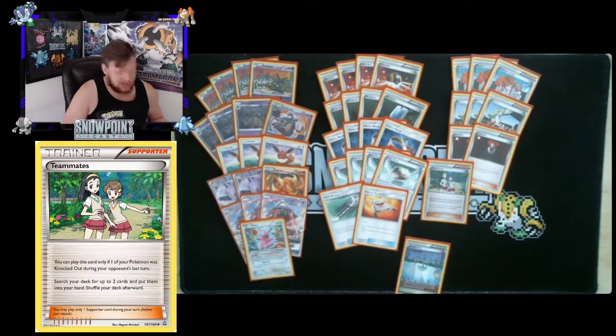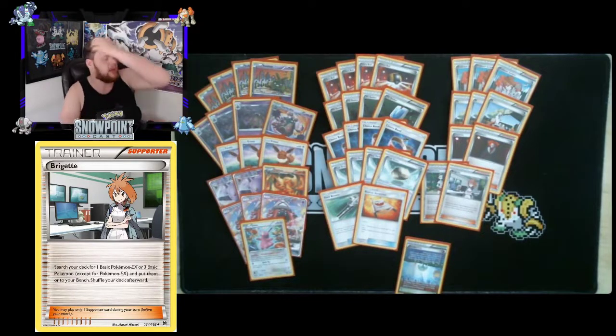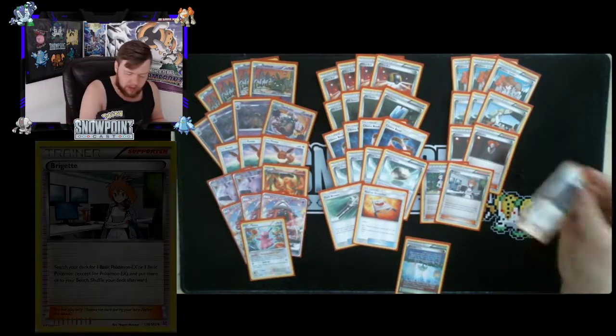You're playing one Brigette — search your deck for one Basic Pokémon EX, or three Basic Pokémon that aren't EX, and put them onto your bench. Great setup card in any evolution deck. It helps you find Eevees and Trubbishes, and can also find Tapu Lele or Ditto depending on what you need. Brigette is your optimal turn-one supporter since you're just setting up, and having multiple Trubbishes in play early means if your opponent knocks one out you can go Tapu Lele into Teammates and find a Trash Launch Garbodor and energy.